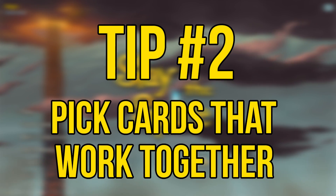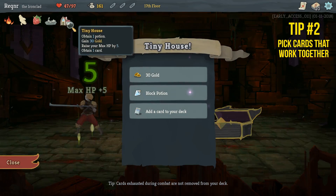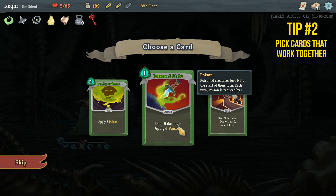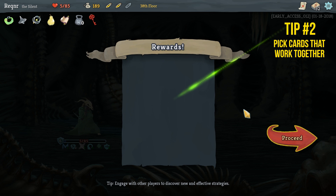Tip number two: pick cards that work together. As you continue through your run you'll be picking up cards very quickly, so it's important to create a deck that has some sort of synergy. This can usually be achieved by focusing on one or two very powerful cards that you've managed to find and then choosing other cards that synergize with them.